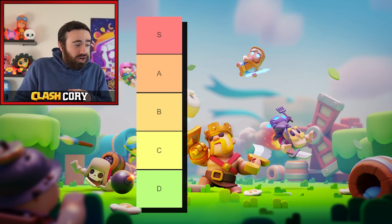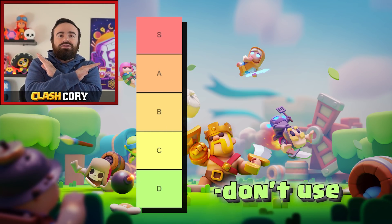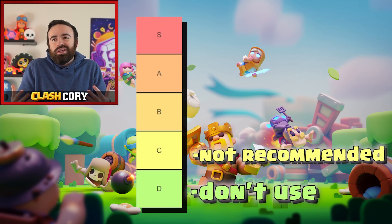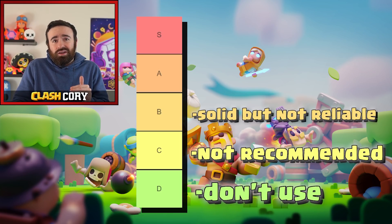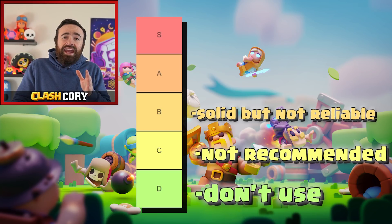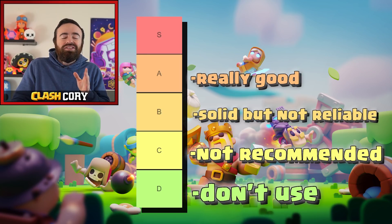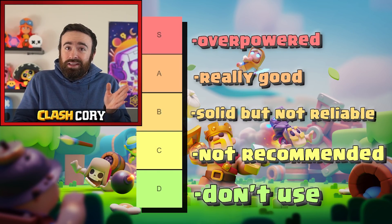Getting into it, first off the tiers D through S. The D tier units I recommend you do not use. The C tier units are usable but not really a good recommendation. The B tier units are all solid choices and you can't go wrong, but they're probably not going to carry you unless the opponent's really messing up. The A tier units are really good and can inconsistently carry you throughout some matches. But the S tier units are basically overpowered — really reliable and very strong.